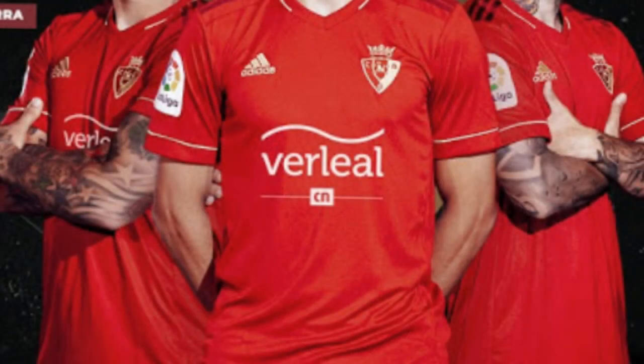Now, the jerseys. I'll be looking at the home and away jerseys and giving them a rating between 1 and 10, with 10 being the best. Let's look at the home jersey first. The home jersey is just red. There is nothing special about it, but I like the gold border the logo has, so I'll give it a 7 out of 10.